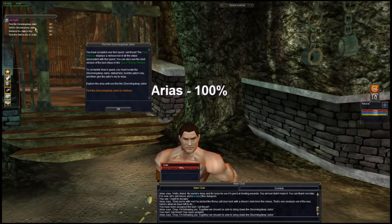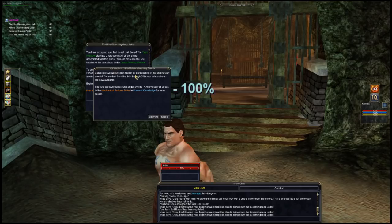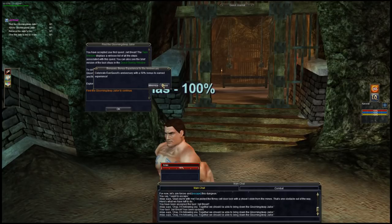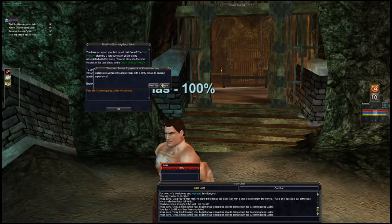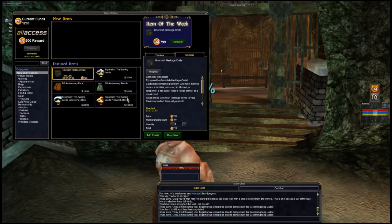This here is your news feed. Click on it and it'll tell you new stuff — what's going on, like right now the 20th anniversary event is active. You've also got the tipsy gnome race, bonus XP, hot zones, and Bristlebane Day. If there's no news, that window won't be there. This button here will take you to the store where you can spend real money — if you're new, I wouldn't recommend it, just let it be.